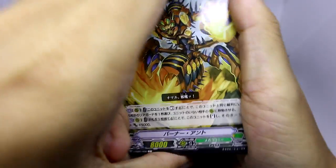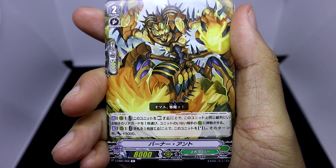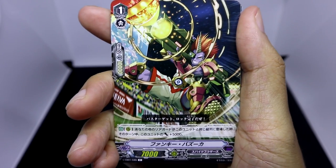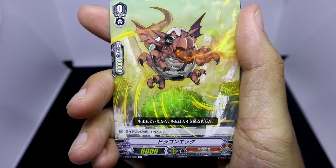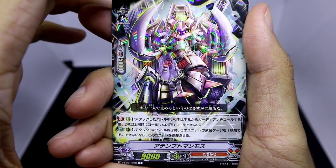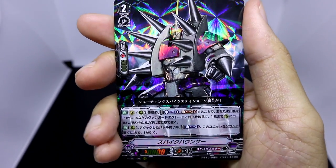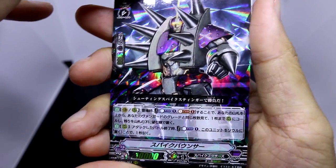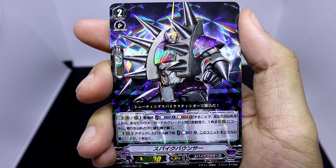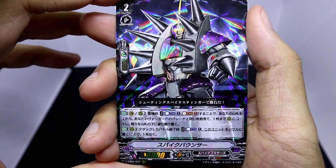Just focusing on the cards, it looks like we are starting off with a Mega Colony card, Banner M, Spike Brothers, Tachikaze, and our rare is going to be Attempt Mammoth. But wait — it looks like we just started off right off the bat with a triple rare in this booster box opening, and it's going to be from Spike Brothers: Spike Bouncer.